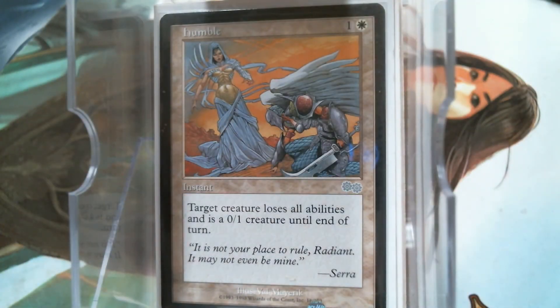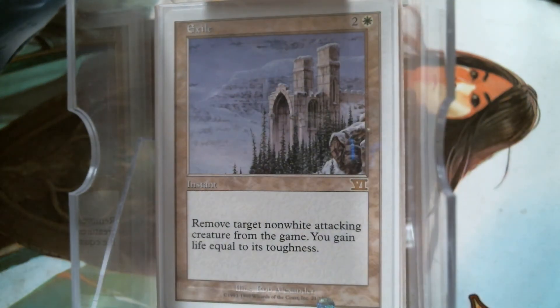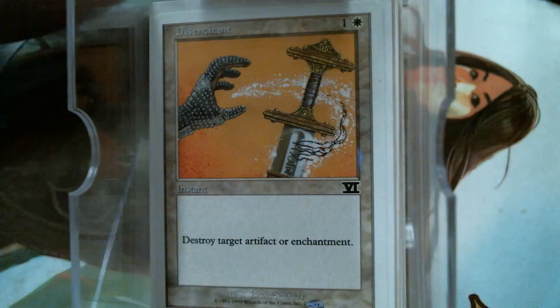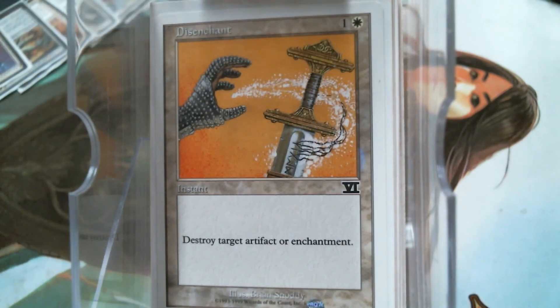Humble is another way to get rid of indestructible — it's an instant, so it's a great combat trick. I like to use it on Avacyn or Iroas or whatever. Exile is another way to get rid of indestructible stuff. And Condemn — I must really be worried about indestructible. Then we have just good old-fashioned Disenchant. Now let's get into some creatures and our one non-angel.